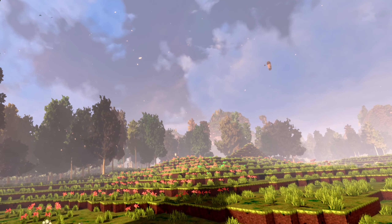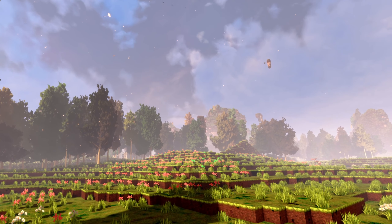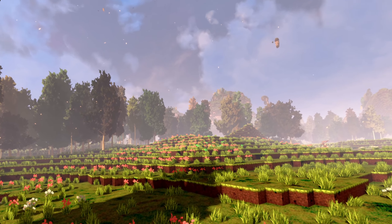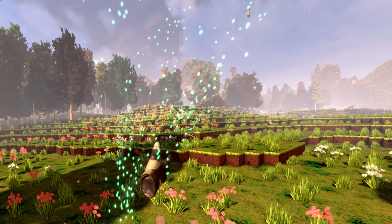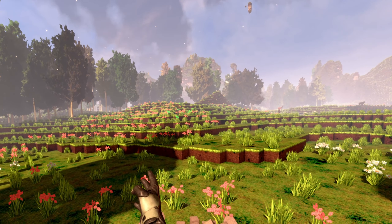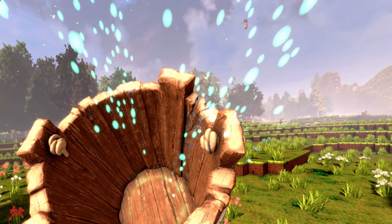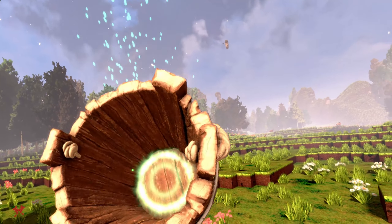Hello! Today I'm going to show you something about probably the most important tool we have in Cube VR, and that is our bucket. To summon your bucket, you just have to press the A button on your right controller, if you're on the Index controller.